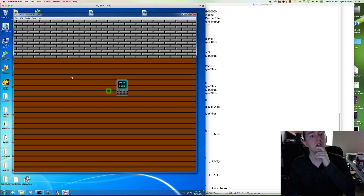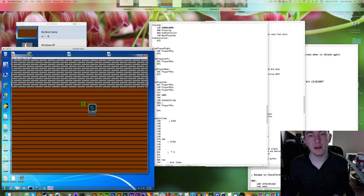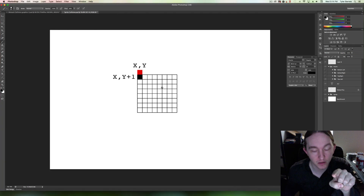Now we want to work on a specific quirk — not a hardware quirk, but a game design quirk. We're only checking one point right now. This top-left point, this little black pixel, is the only point we're checking for collision.